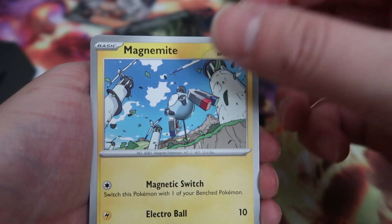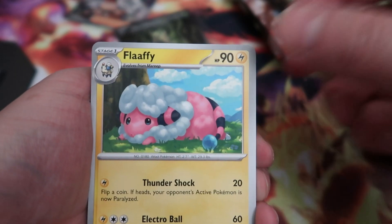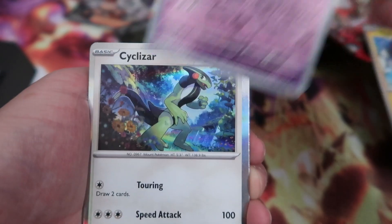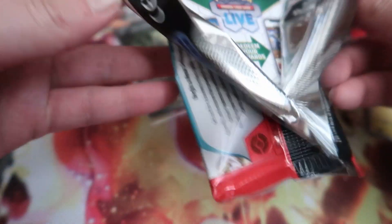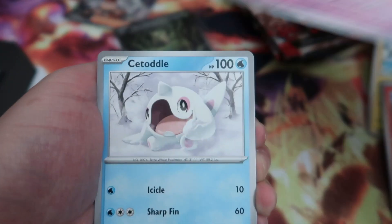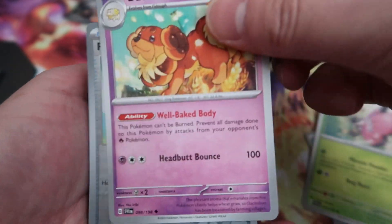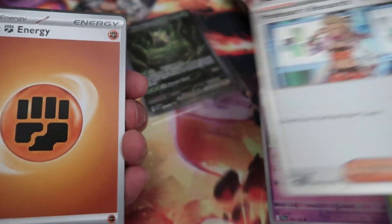Second tin, yes! Alright — Magnemite, tall Pokémon, Pokémon Catcher. I would love to get a Youngster full art. I don't remember if it's in the base set, but Miriam is like the main card to hit. The others are like ehh, but we already got Professor's Research so we're cool.